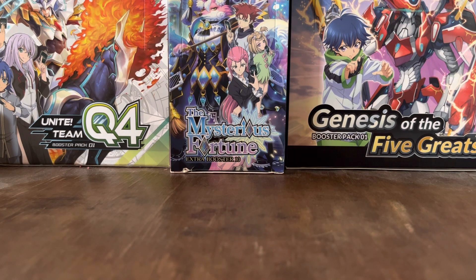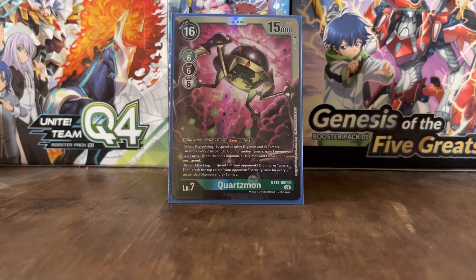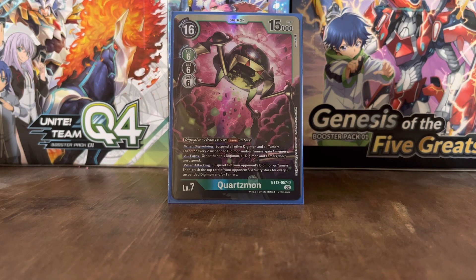That is it for the Quartzmon deck — it's pretty good. A lot of people combine the Arrestodramon version and the Quartzmon version, but I decided to keep them separate since, show-wise, that's kind of how it was. The rival and Young Hunters were together until Quartzmon revealed himself, though it was really only Ryoma who was manipulated by Quartzmon. I don't really know why they had all the Rival Hunters wrapped up in this version of the deck, but hey, it works. And, unfortunately, had to bring up the card error again since it's a pretty major one. Hope you enjoyed this video.